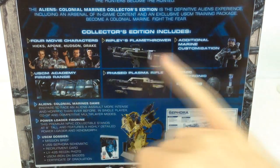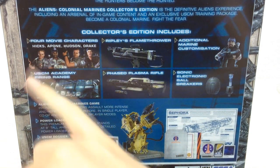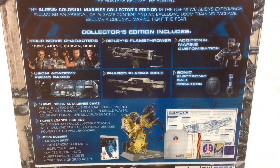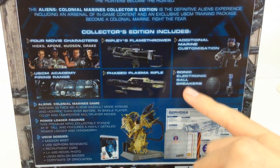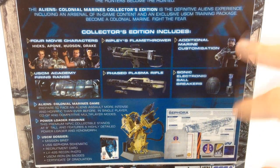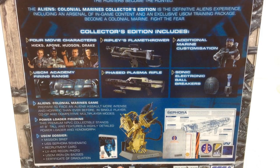So the different things that come with it: it includes four movie characters — Hicks, Sapoon, Hudson and Drake — so you can actually play as those characters. Then there's Ripley's flamethrower, which is the flamethrower attached to the assault rifle. There's also a phased plasma rifle, a sonic electronic bore breaker, additional marine customisation for online, and the USEM Academy firing range so you can practice your accuracy. That's basically the DLC and add-ons that come with the game.